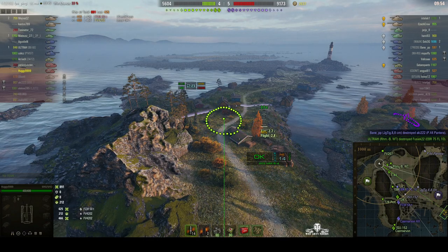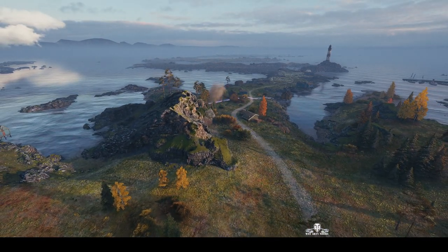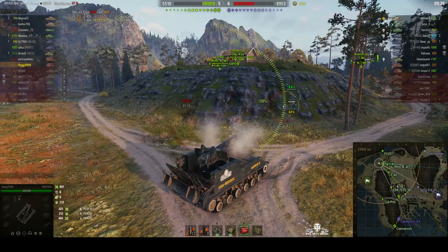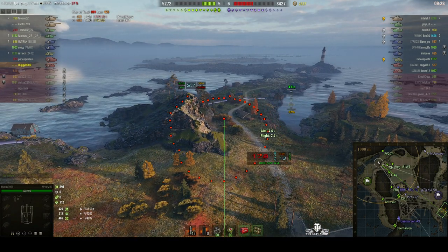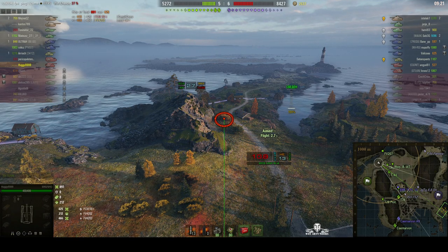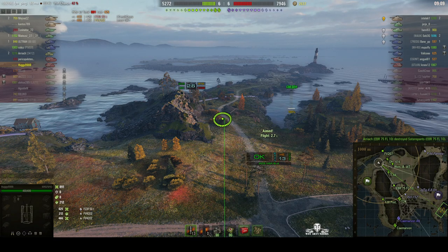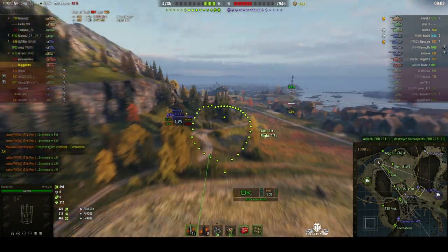That was the EBR 75 FL10 dying. You can see somebody's firing into that corner — I think that's the FB207, and I saw a tree go down. Sign that somebody is in there. I saw a tree go down to the left of where that shot landed. So there is somebody just to the left of that bush. A tree went down after the shell landed — it looks like somebody is in that corner. We see a tracer, we'll know that there is somebody there.